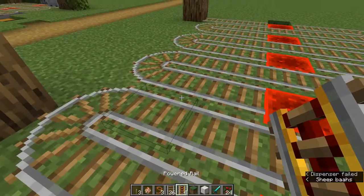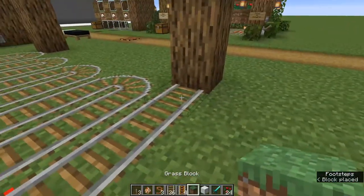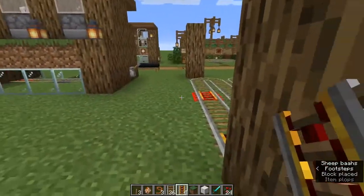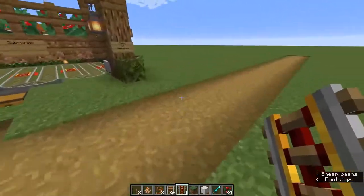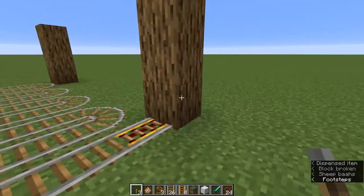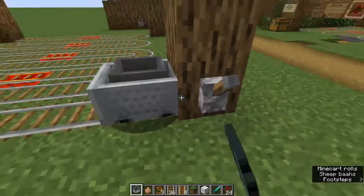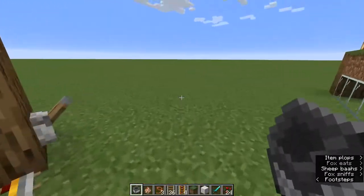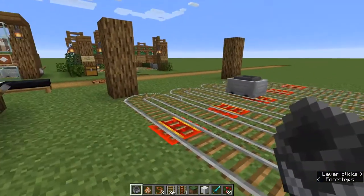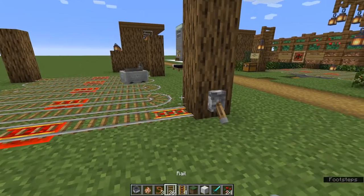These will be our powered rails — gotta keep the cart going. Right now we'll leave these unpowered. Let's go ahead and get the levers — we're going to take the lever and go like that on one side, and go like that on the other side. We're going to get our hopper minecart, place that right there, and watch it move. As it zigzags back and forth, it will collect all the berries.